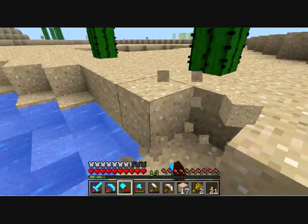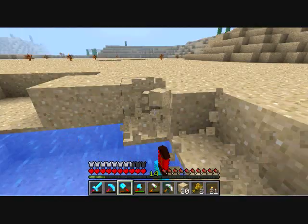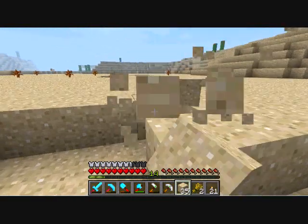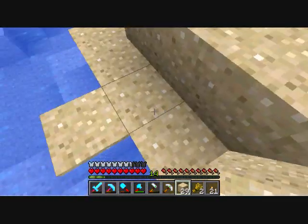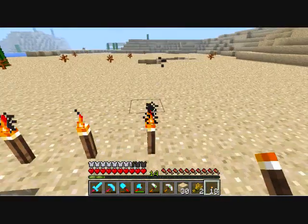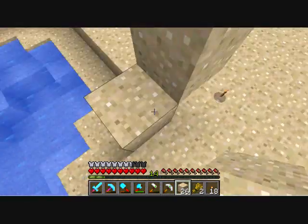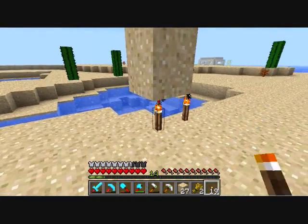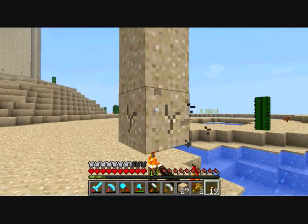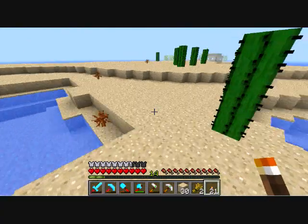I'm doing it the way Etho does it — I found this one cactus that was six blocks tall and I decided that was a sign, and that's where I started my little sand farm. I just dug down until I hit sandstone, and then like two blocks down from that, so that I could actually get underneath the sand without it falling on my head. Then I just place torches down in a big row where I've dug underneath, and then break out the blocks so they all fall on the torches.